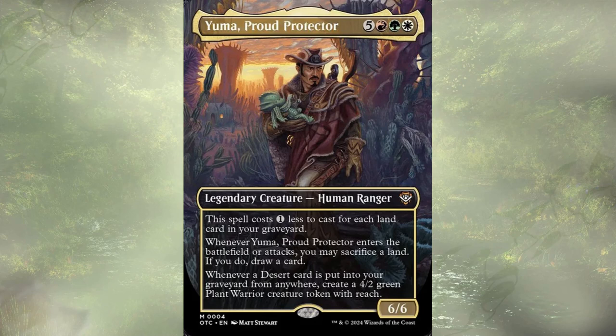This Naya Commander is looking to mess around in the desert. They are a 6/6 for 8 mana — a little expensive — but they do cost 1 less for each land in your graveyard, so we're looking to sacrifice a lot of lands and get a lot of value off them being recurred and being sacked.